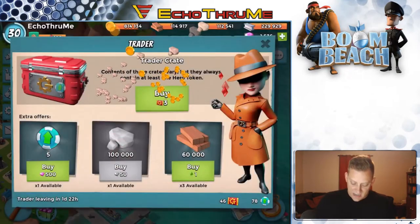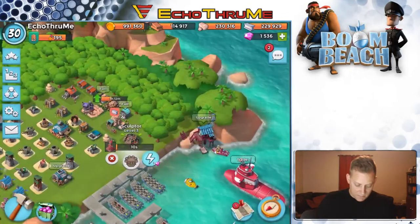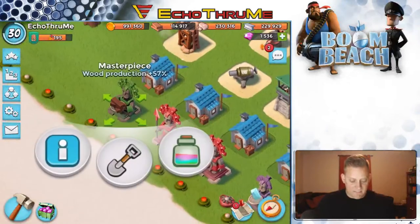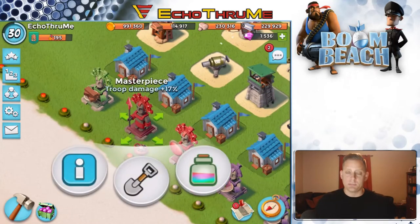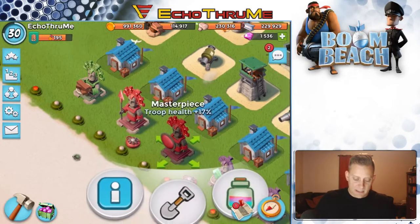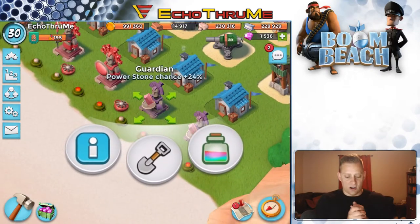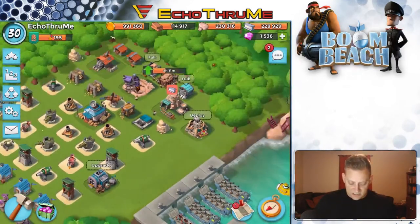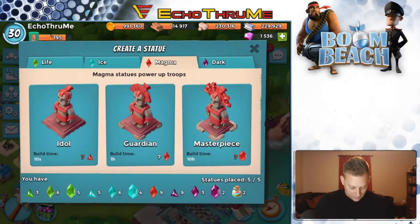Look at this — six fragments, 180,000 gold, 120,000 stone, and four trader tokens! That right there is a big one — that's what I like to see. Let me see if I can create something. I'll check out my statues: I got a masterpiece wood production plus 57% — I hear the best in the world is 60%, so that's some luck. Another masterpiece troop damage plus 17%, and one I just got today — troop health plus 17%. Two guardian power stones giving power stone chance plus 24% each, so I'm always getting a lot of power stones.